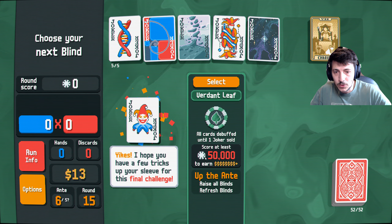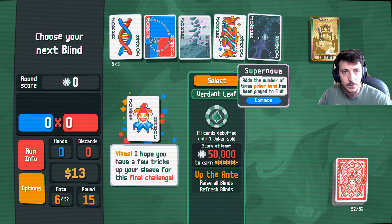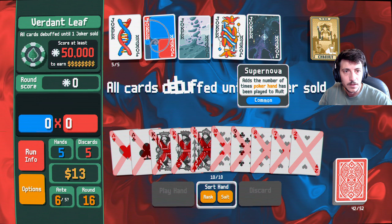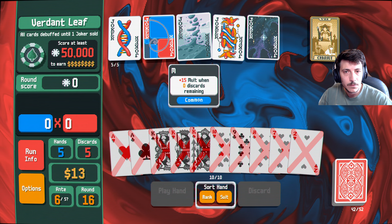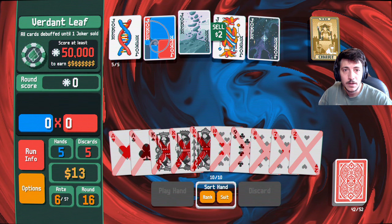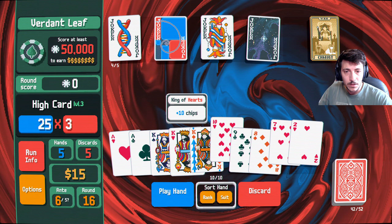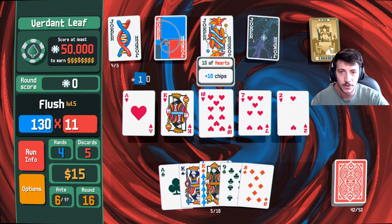Okay, I hope you have a few tricks up your sleeve for this final challenge — all cards debuffed until one joker sold. Okay, I don't want to sell it here then. And then this is one that is good but not necessary here — so we sell you. And then we do — bang, we play you. And we don't have to worry about trying to get rid of all of our disc cards.